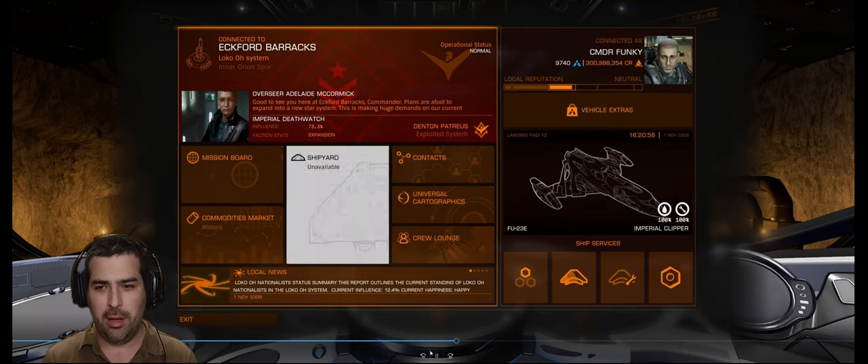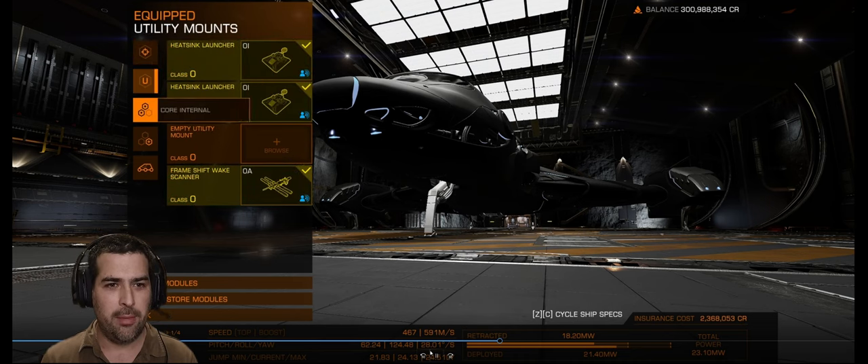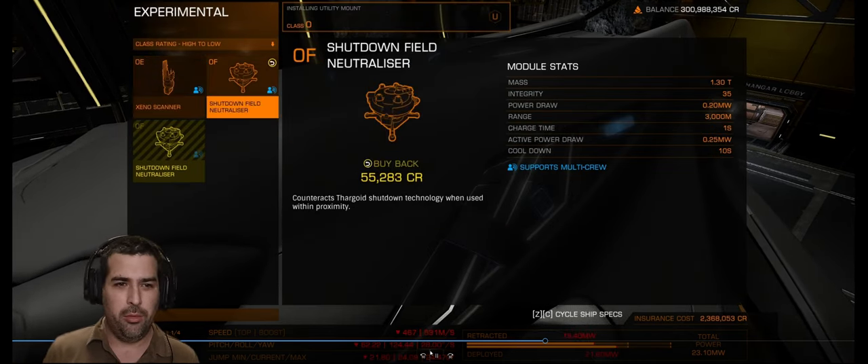Dino Sunglasses here, and today we're going to be learning how to use the Field Neutralizer. First, find a starport that has a Field Neutralizer, go to Outfitting, then Utilities, and equip the Field Neutralizer.